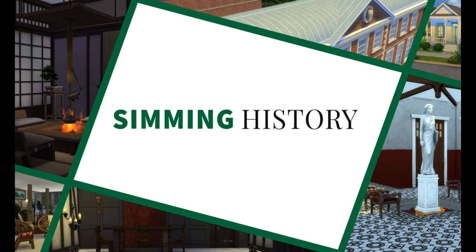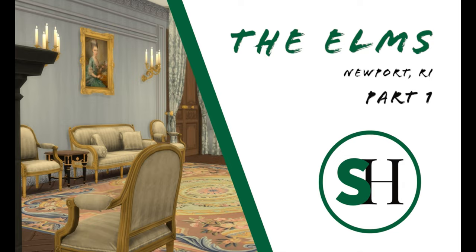Hey everyone, welcome back to Simming History, where we look at the history of architecture through the lens of the Sims. This week we are building the Elms, a Maison des Plaisance in Newport, Rhode Island from the Gilded Era. First, if you enjoyed today's video, make sure you hit like and subscribe — it helps out the channel.